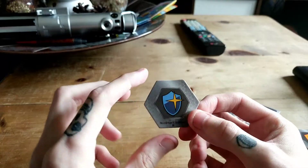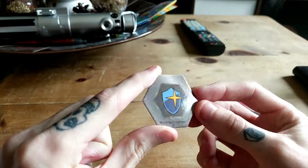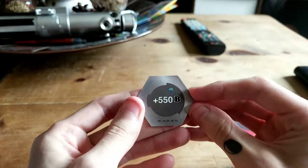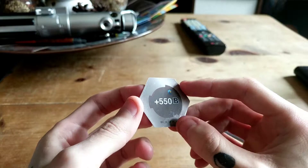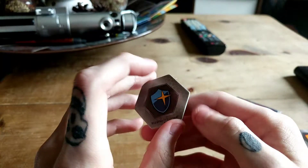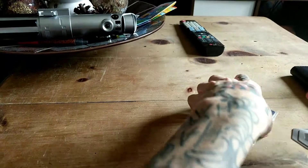Then he has my favorite shield: the blue magic shield. I love these, they're very powerful. It has 550 — I believe that's the third or fourth best core you can actually get for power. And those are his cores.